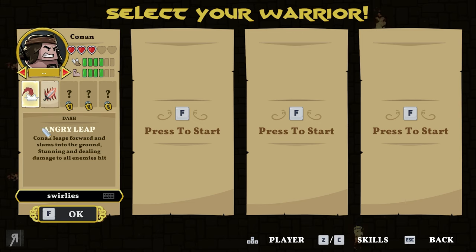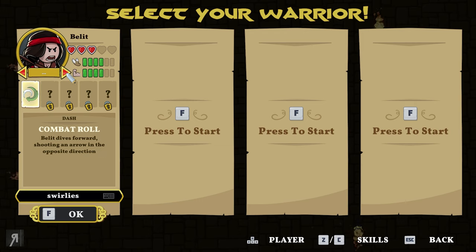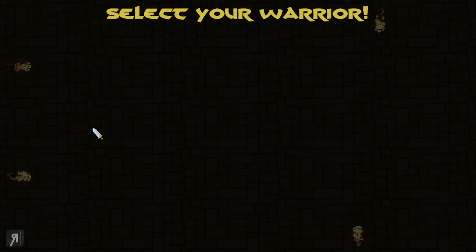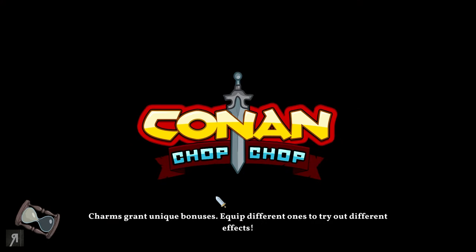Conan has Angry Leap — he leaps forward and slams into the ground, stunning and dealing damage to all enemies hit. Bellet has a Combat Roll. Valeria's dash is forward, dealing damage to all enemies hit, and also inflicts bleed if wielding a sword. That sounds pretty fun, so I'm going to play as her.